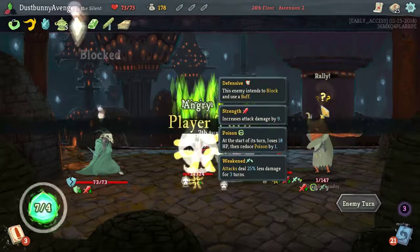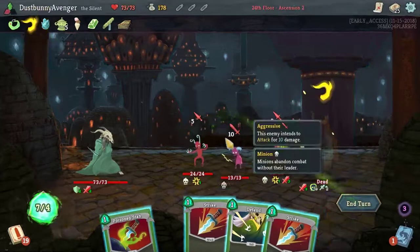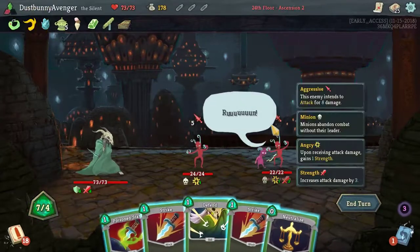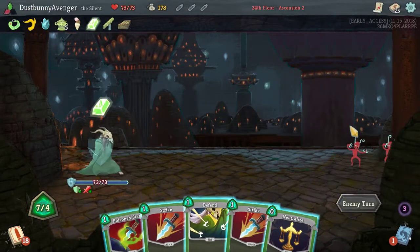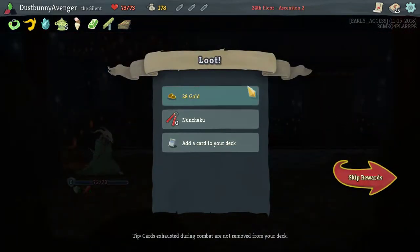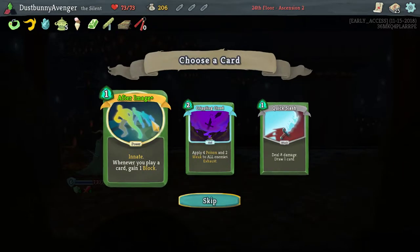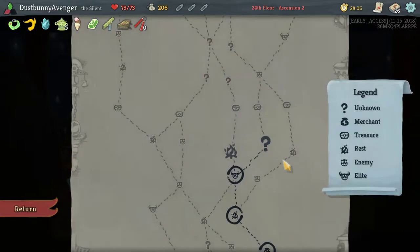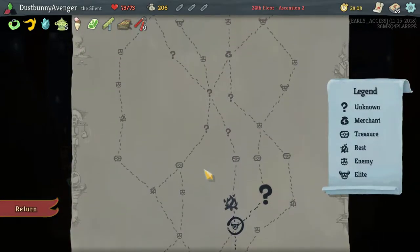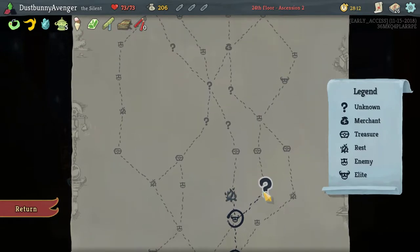And I was dead — this poison attack is insane! Yeah you just run away every turn. Nunchuck: every time you play 10 attacks, gain — oh my gosh, that's gotta get out of hand. Afterimage — perfect! That works for this deck so well. So we're doing question mark up to this guy, fighting elite after elite.